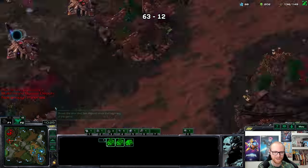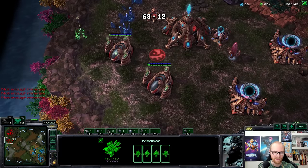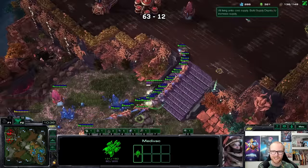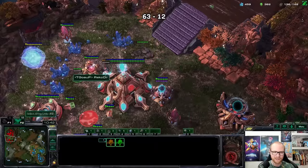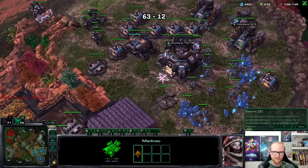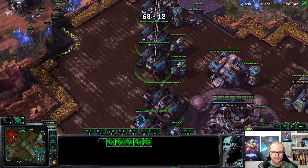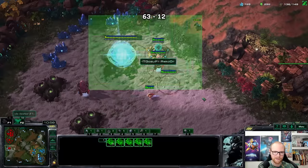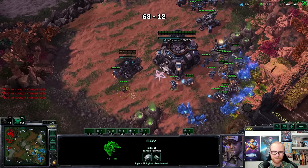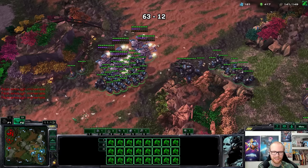I don't even know if I want more than 55 workers here. He's making a Templar archives. Let me kill your workers already — it's getting quite annoying. He just keeps responding on time. Let's get some extra scouting over here — he doesn't have that third base, so that's nice. I can use this marine to scout as well. I'm going to get a bunker. He's really turtling up hard. The smartest approach is to play a macro game from here, maybe with ghosts.